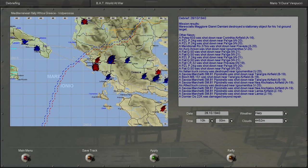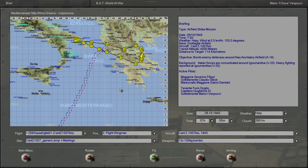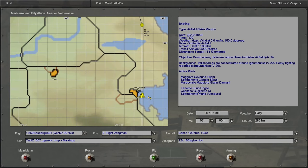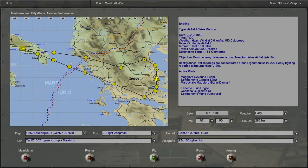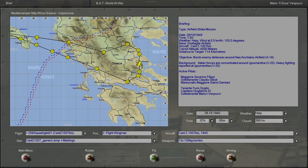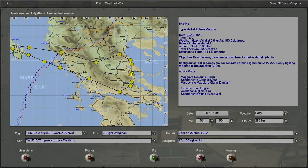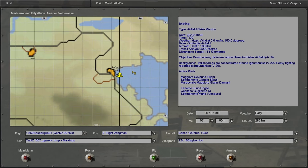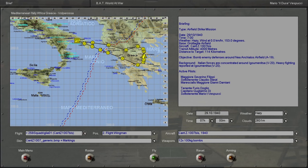We lived to fight another day. Let's see where we'll be bombing tomorrow. It looks like we're going to the same place — bombing the same target again on October 29th. It's pretty much the same mission, just on a new day. Maybe this time we can actually prep things properly and hit some targets. But until then, as always, thanks for joining me, and I'll see you guys in the next one.